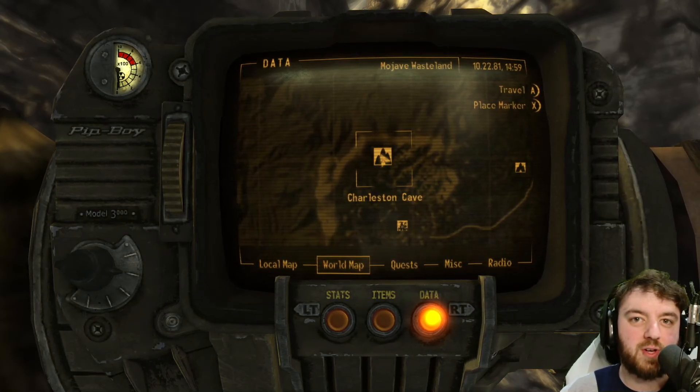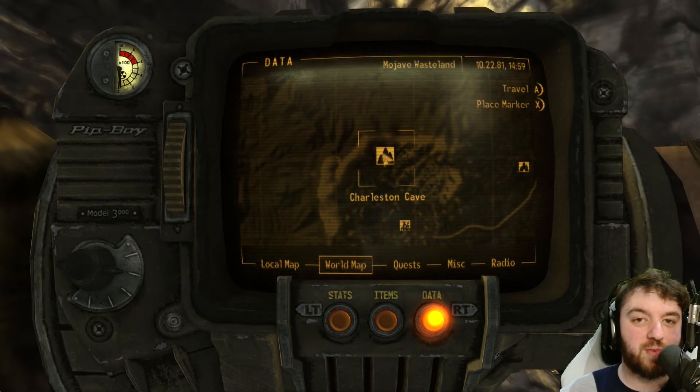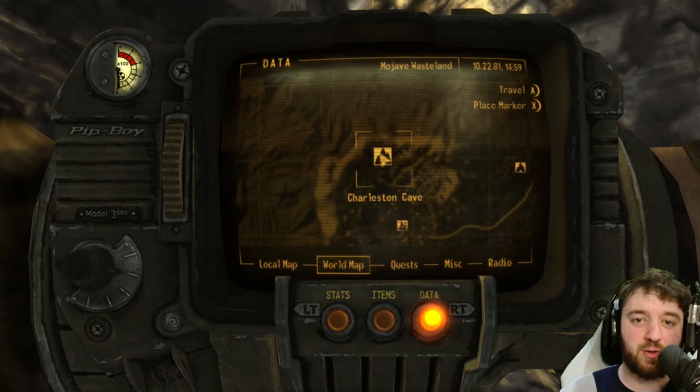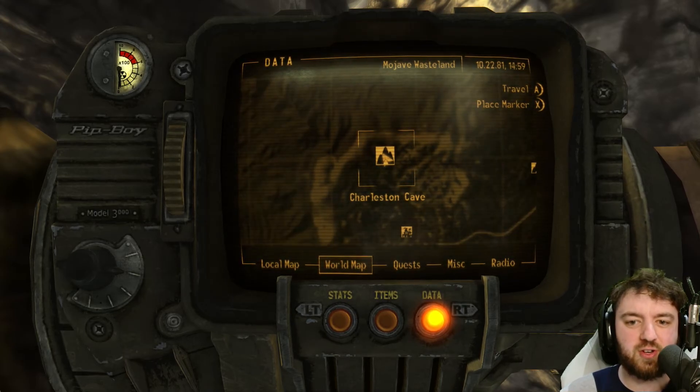Today we'll be finding a unique super sledge alongside a fallout shelter that is in fact not a vault in the fallout universe. I know, it's kind of amazing isn't it? Here at the Charleston Cave.